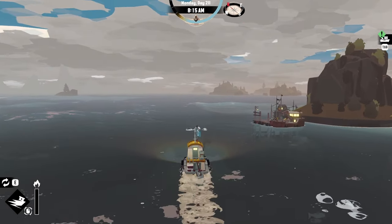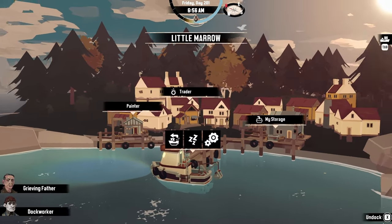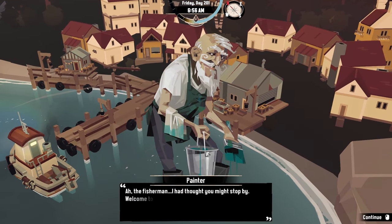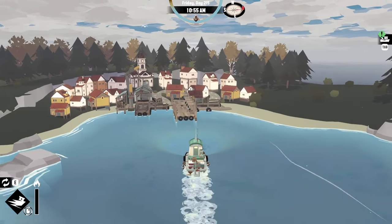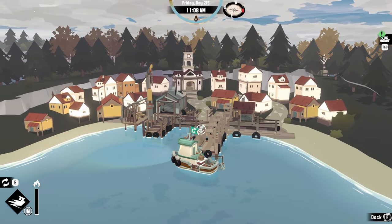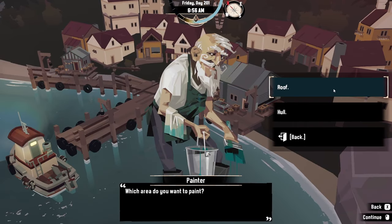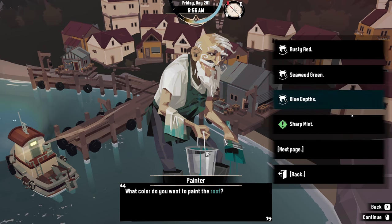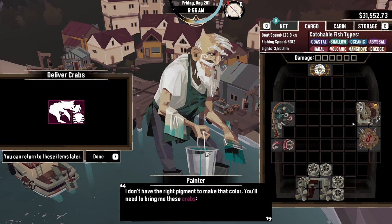First and foremost, let's talk about boat customization. Get ready for a new layer of excitement because a new character has set up shop in Little Morrow — the Painter. He will set up his shop in Little Morrow once you unlock the dredging gear, so you won't be able to customize your boat right away. Once the Painter has moved in, you can transform your boat's appearance to match your style. The Painter starts with some basic options, but the real adventure begins when you discover additional paint ingredients and unique flag designs to truly make your boat one of a kind. These paint and flag upgrades are unlocked by finding flags at shipwrecks and by catching the new Crabberations.